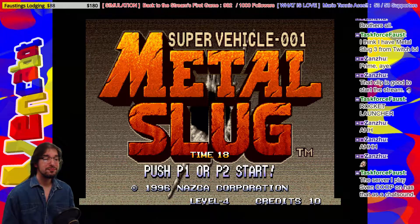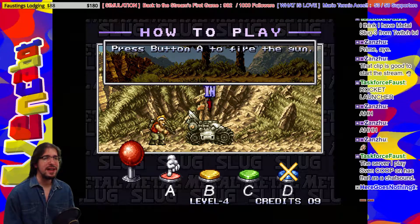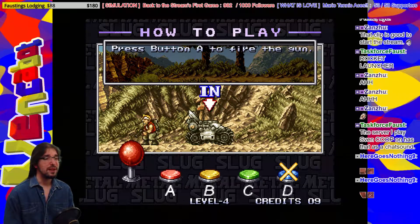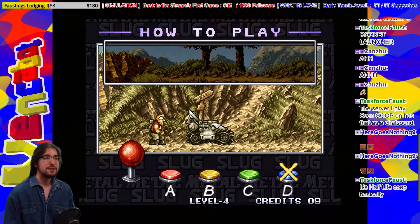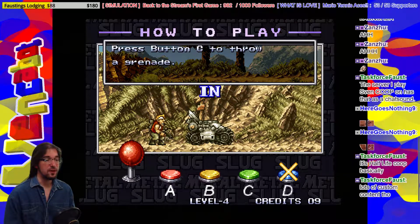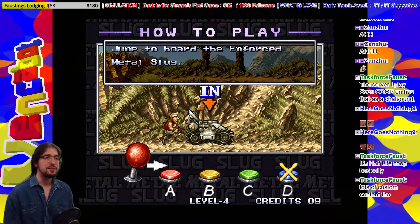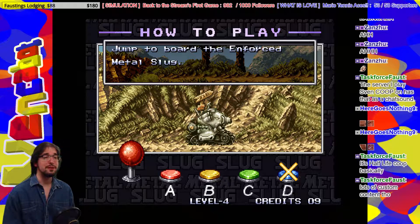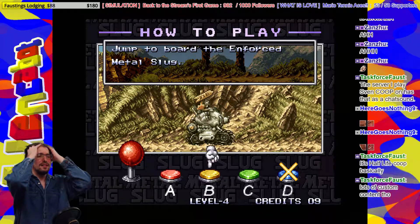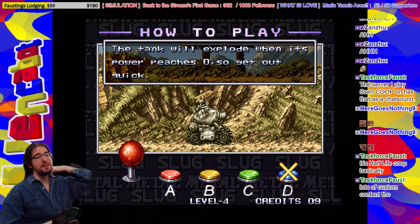Alright, here we go guys, let's hit start. Learn how to play — operations. Press button A to fire the gun. Okay, seems simple enough. Press B button to jump. Gotcha. It's Half-Life co-op, Sven — lots of custom content. Press C to throw a grenade. Awesome. Jump to board the Metal Slug. I can shoot and I can jump in that as well. Oh, I still have a grenade. So it's got all the same things my regular guy does.